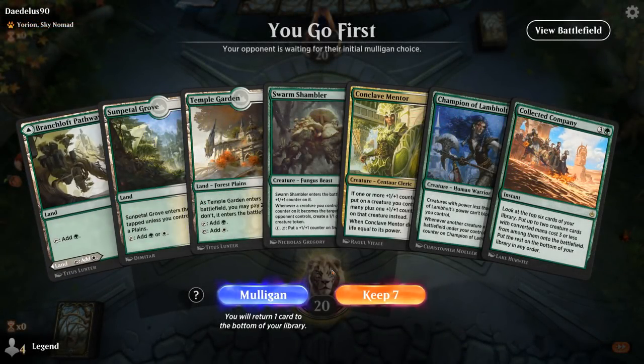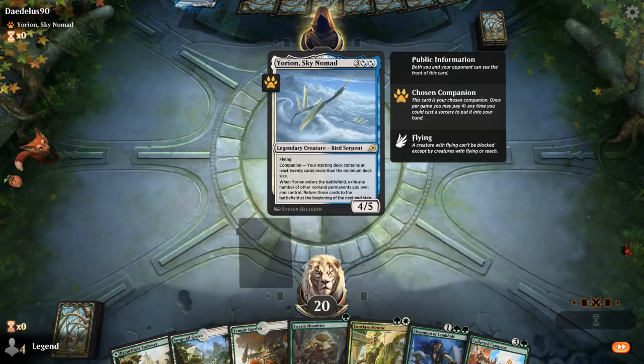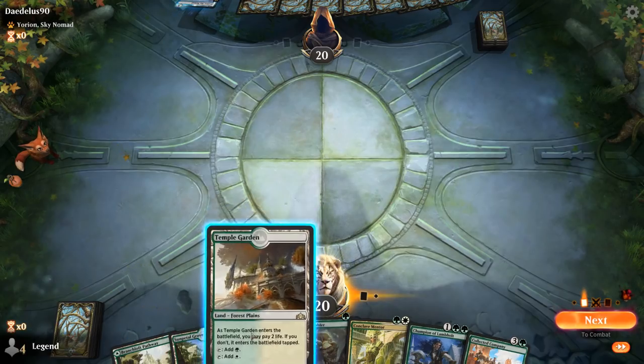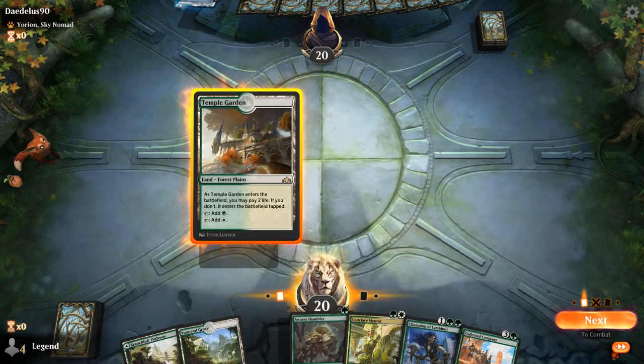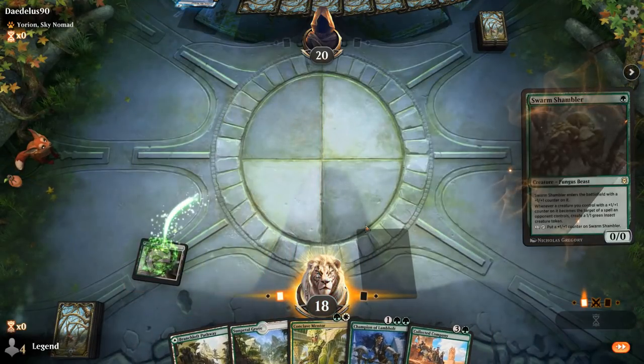We're on the play with an acceptable hand — no black mana, but no black creatures in hand. Facing a Yurion deck, and we just get to curve out one, two, three, four. Could also decide to hold Swarm Shambler until after I play Conclave Mentor, which is actually reasonable. But I think I'm still going to try and curve out here — the main reason to hold it is because it can potentially put a counter on the Champion as well.